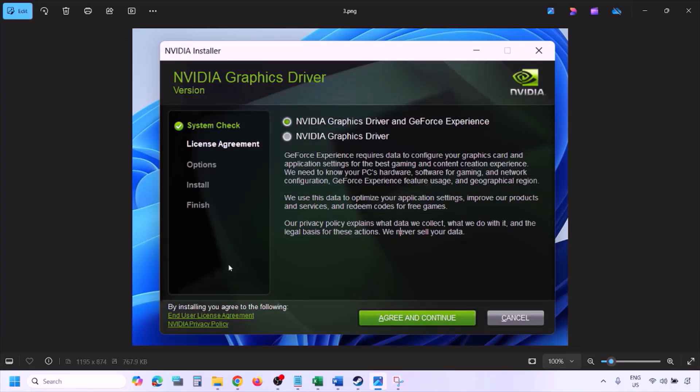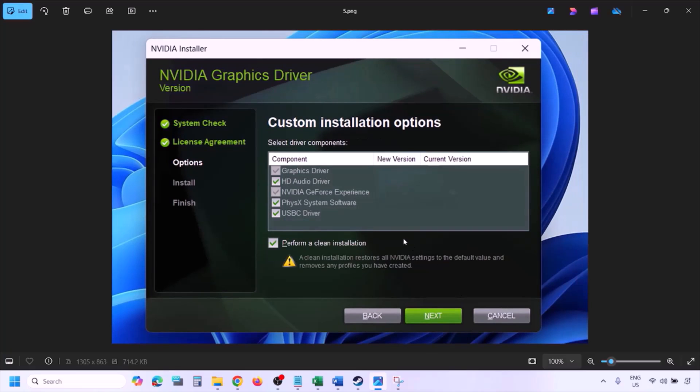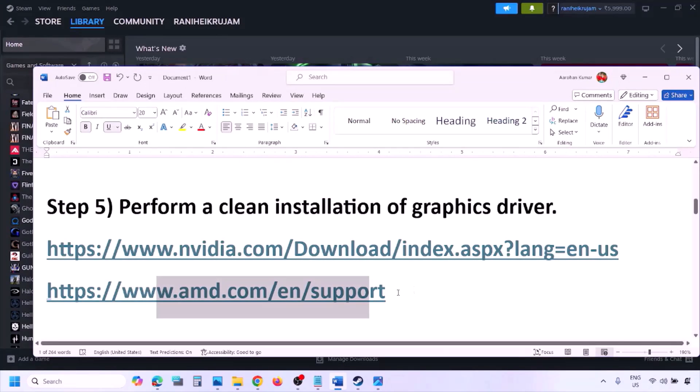Run the exe file. You'll see a screen — click Agree and Continue. Select the Custom option (Express is selected by default), then click Next. On the next screen, put a check on the box which says Perform a Clean Installation. Click Next and let the installation complete. Once done, restart your computer and launch the game.